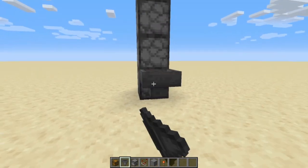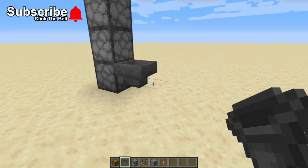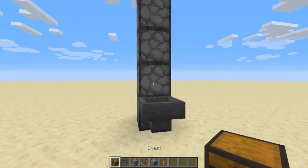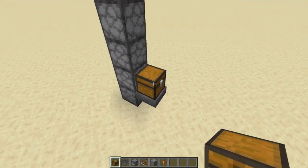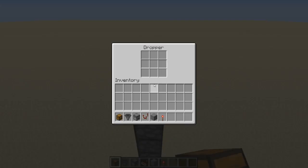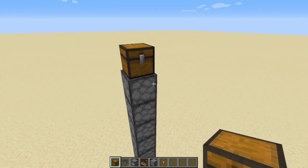On the bottom one, this is going to be your input dropper. Hold shift and put a hopper right there. You can use a chest to put the items in, a hopper, or a water stream — however you want to do it. Go ahead and put a chest there.